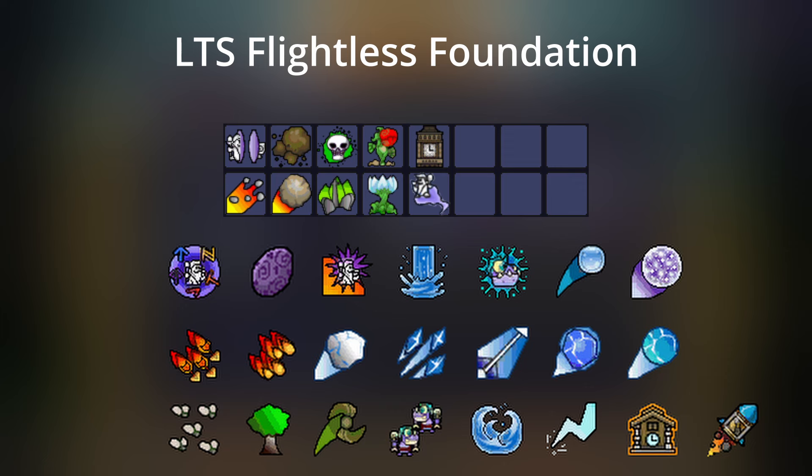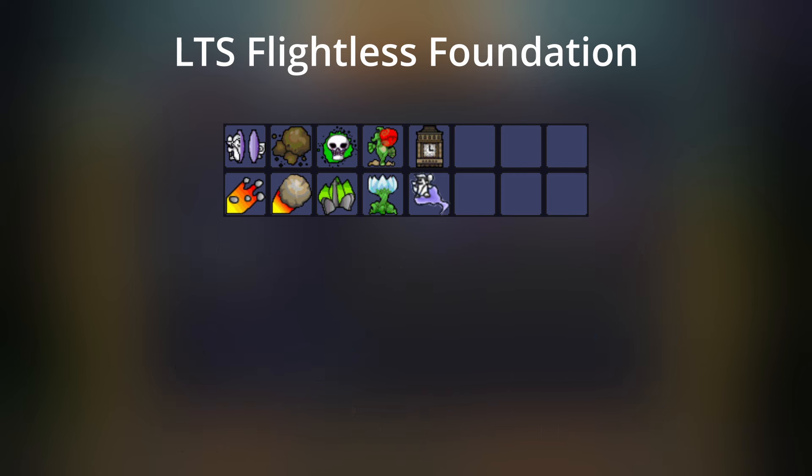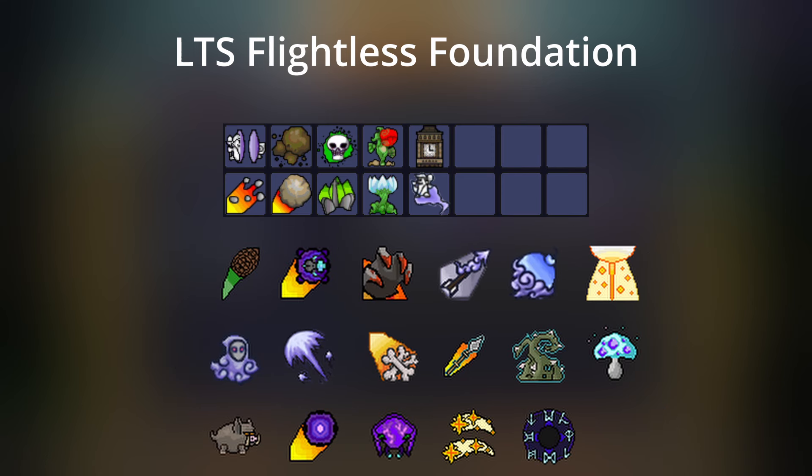Here are some viable spells to add to your Low Times Flightless Foundation. Starting with original spells: Portal, Egg, Flash, Deluge, Hydration, Water Ball — lots of cool options there. Here are some reliable new spells — pause to check them all out. Many of these new spells are aggro, like Pinecone, Dark Matter Bomb, Bloodlust, Whisper Arrow, and the like.